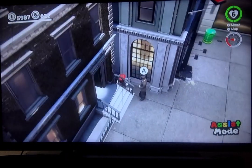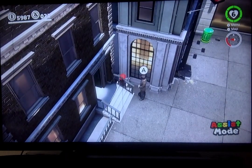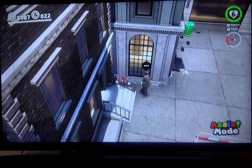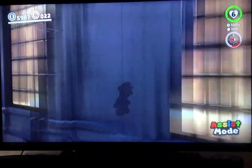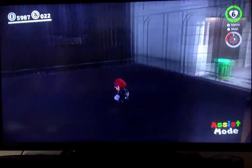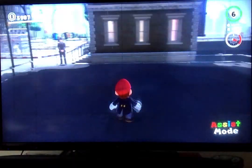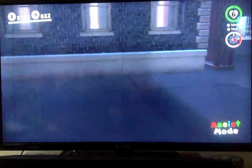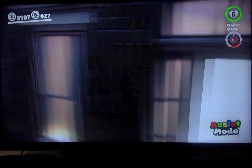What you're going to want to do is do a ground pound, and then roll right off the ground pound — like this. It's super, super easy, and you can get out of bounds incredibly easily. You can actually go through the building right here, which is really cool.